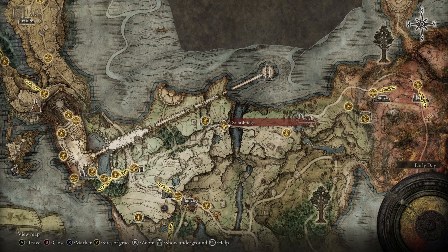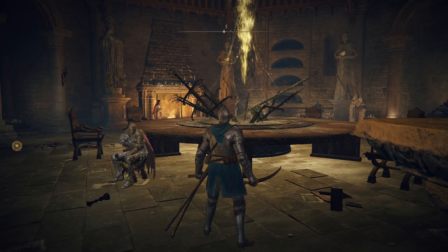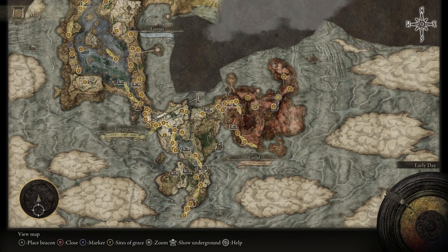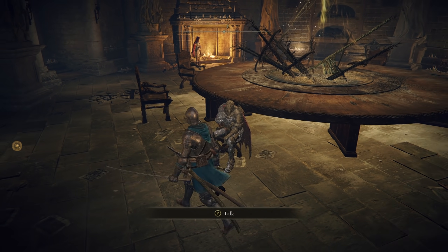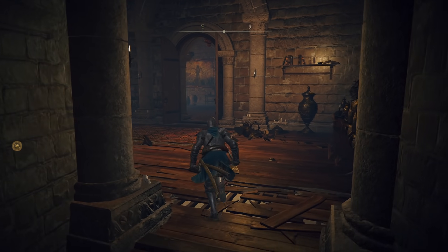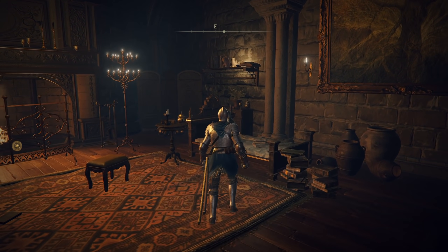So this is the legit way. If you've gone through the Saints Bridge and through the cemetery at one point and he's not there, he will be at the Round Table. The Round Table is just over here. You don't want to speak to him just yet — you want to come through this opening right here and speak to this NPC.